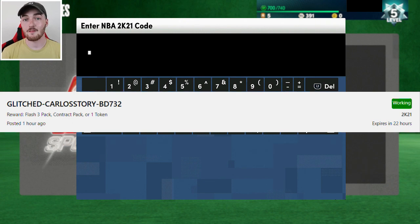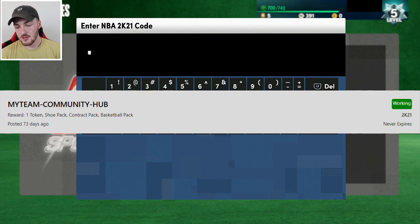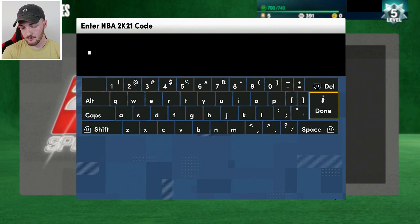I did miss that promo, but you've got a chance at a free pack - possibly getting a free pink diamond KG or even a glitched Zion Williamson, and that card looks awesome. The next code is another MyTeam Community Hub code that never expires, which is really awesome. It's not the best code but you can get a free token or a free pack.